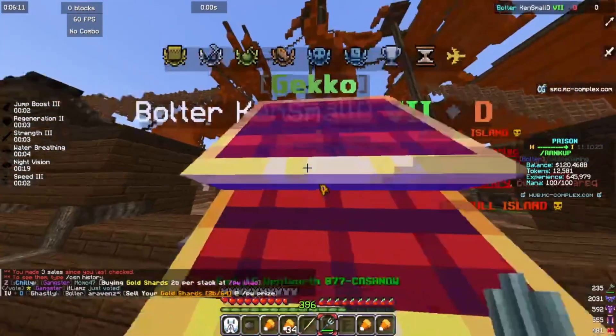Charge up your sword, swing it, and boom — gold shards, easy. If you don't have gear that'll keep you alive, some people like to just run in circles around the mobs to gain the shards. It's preference.